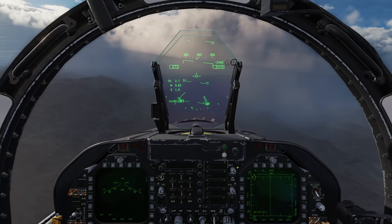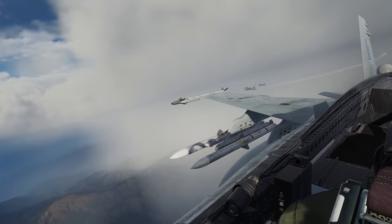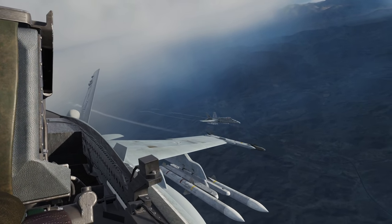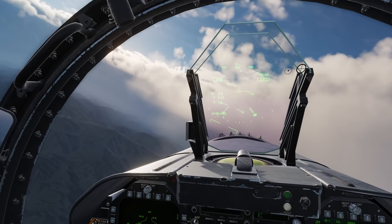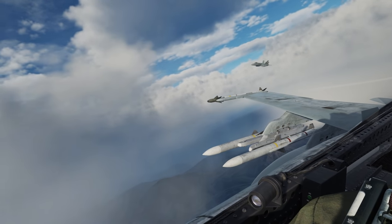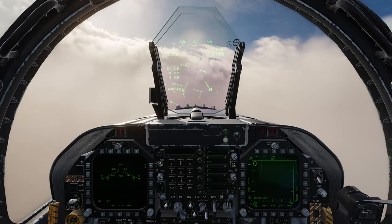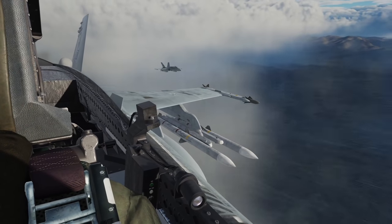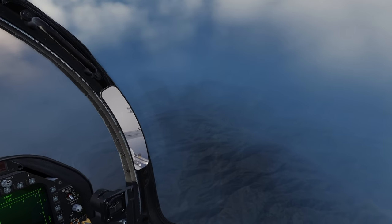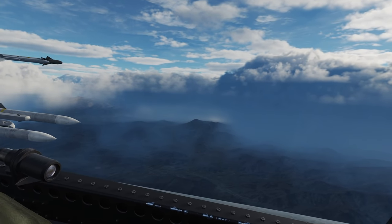Here we are on the F-18 with the overcast and rain preset. The first thing I noticed that I thought was so cool was the rain effect inside — or under — the clouds. This sounds completely realistic; this is exactly what it sounds like when you're flying through clouds with a bunch of rain. I was actually blown away when I first loaded in because I thought I was flying a real plane. I was actually flying yesterday and we went through some rain storms, and this is exactly what it sounds like.